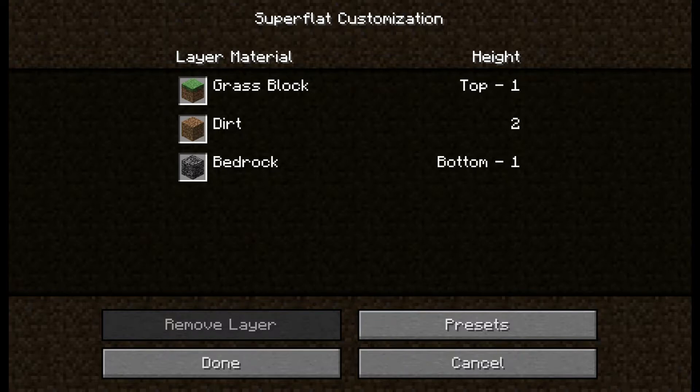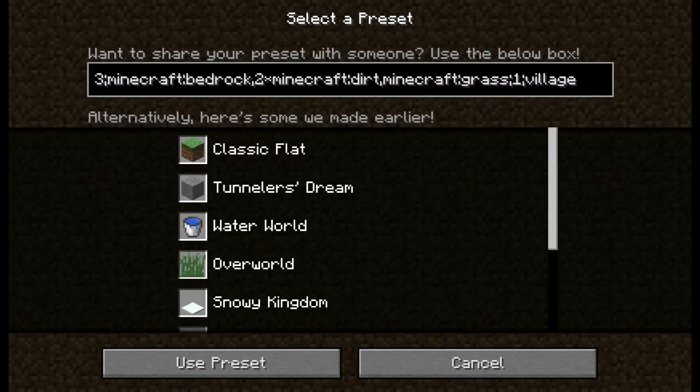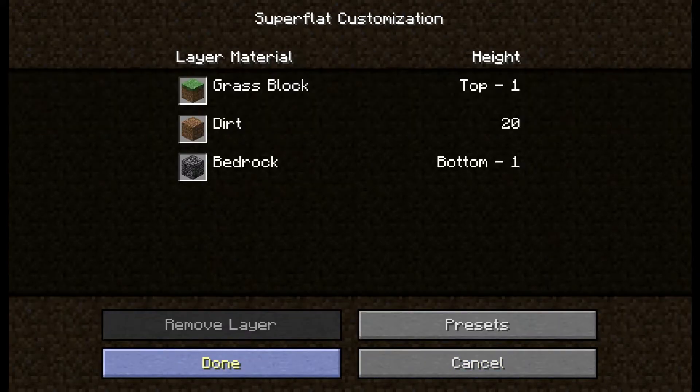This is currently what it is: the top layer is grass, then dirt, then bedrock. And if you want more dirt in between, you change that two times Minecraft Dirt — you change it to, say, 20 times Minecraft Dirt. Use Preset. Now we'll have 20 layers of dirt.